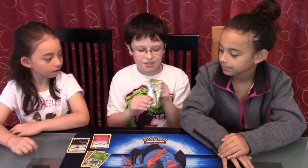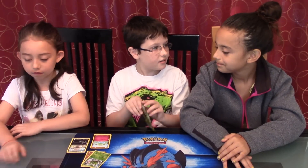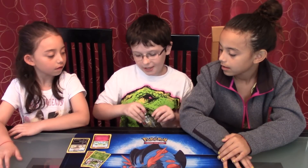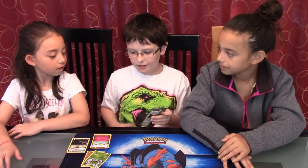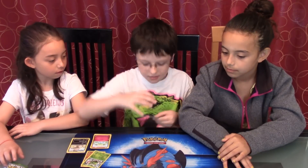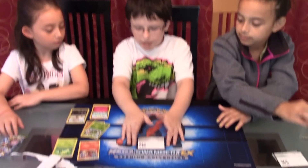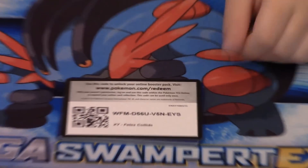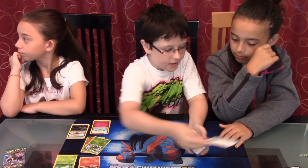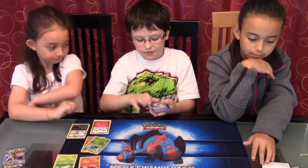I'm going to open my pack, which has a Delphox BREAK on it. Serperior — I don't think I have that. I might have it in reverse, but I still won't have the holo version. Code — one, two, three, put it in the front.